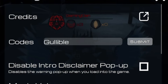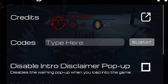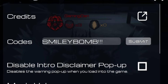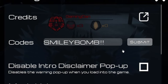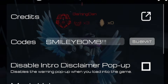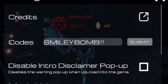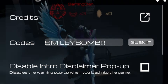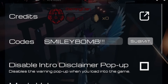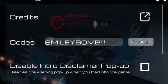The next code is 'smileybomb!!!' — S-M-I-L-E-Y-B-O-M-B with three exclamation marks at the end. Redeem that one and it will give you 500 Krona, which is a really good reward. Make sure you put in the capitals correctly, and as you can see it's already verified.